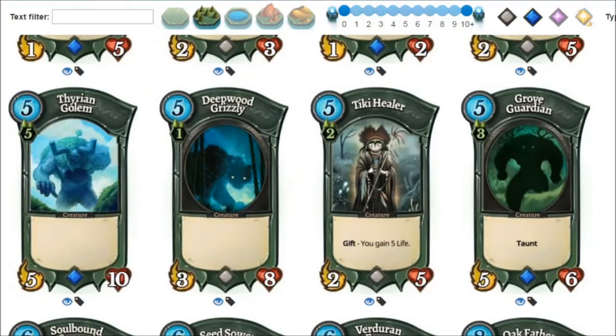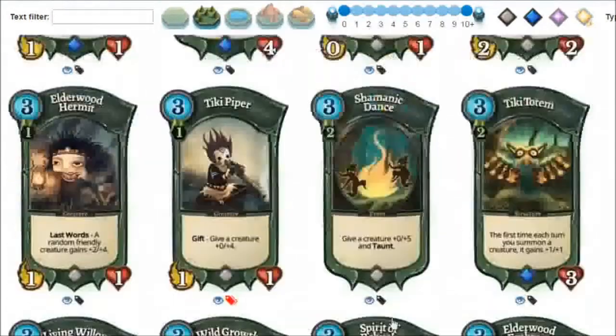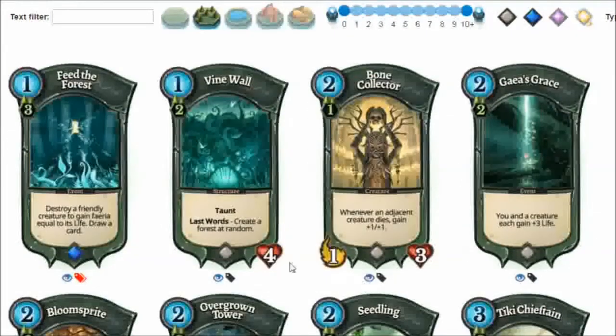We're only talking about commons and rares, because they're much more relevant for both Pandora and beginner players. As you play more, you will get more cards and evaluate them yourself, but these are the cards you will see most of the time at the beginner ranks, like ranks 20 to 25.